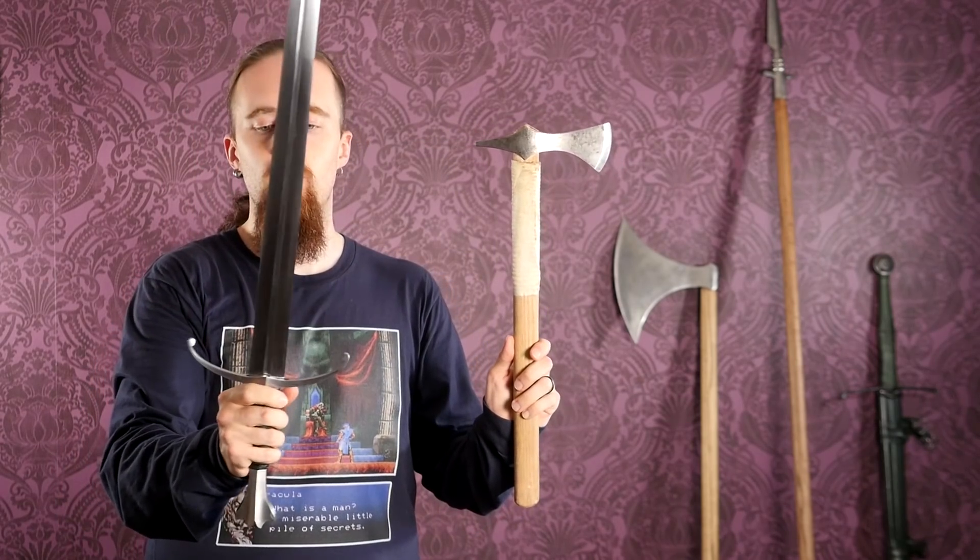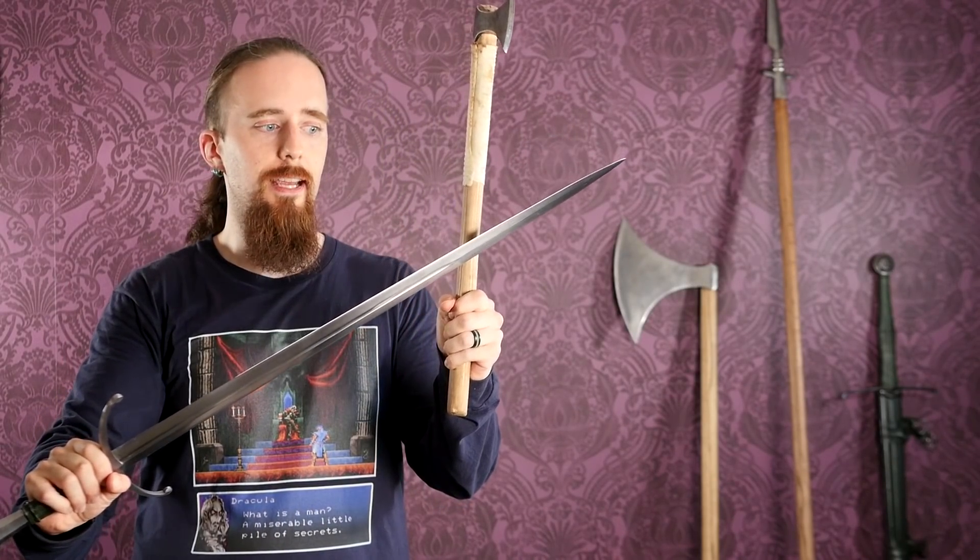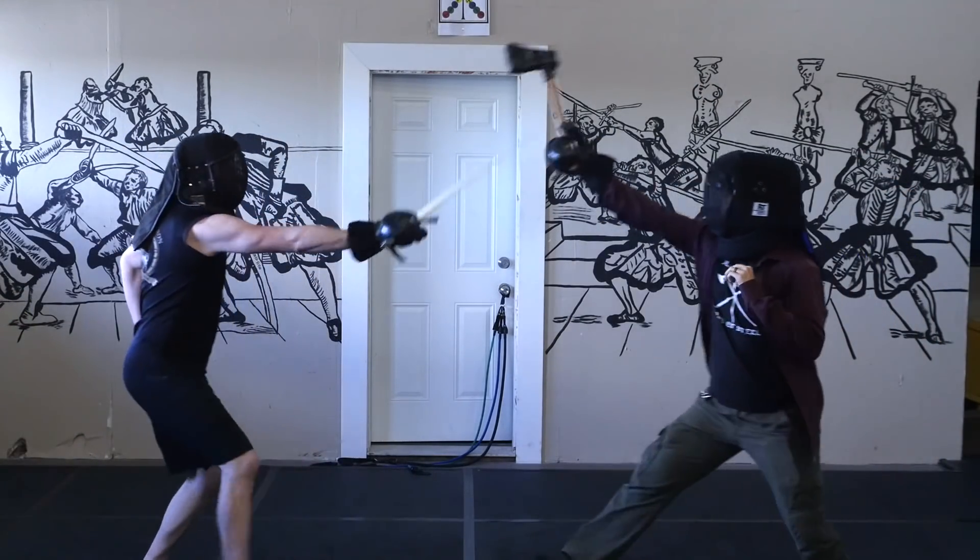With a sword blade, especially a double-edged one, you can strike from some pretty tricky angles that would be very difficult to do with an axe. Also, with an axe, the hand is even more exposed than with a sword, even with a simple cross guard. Later swords have more elaborate hand protection — a knuckle bow, some have baskets. But even the simplest guard offers more protection than an axe handle. So if a sword strikes the axe handle and slides down, there is nothing to protect the hand.